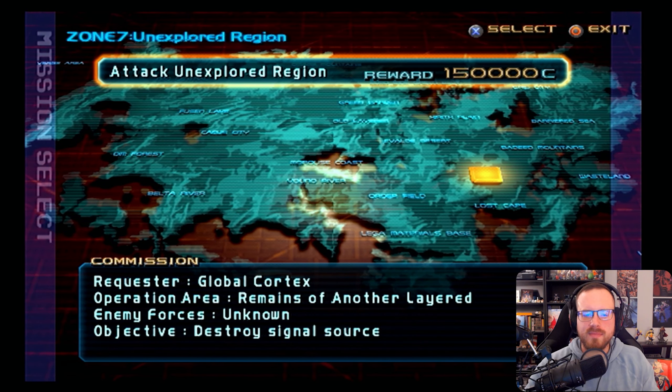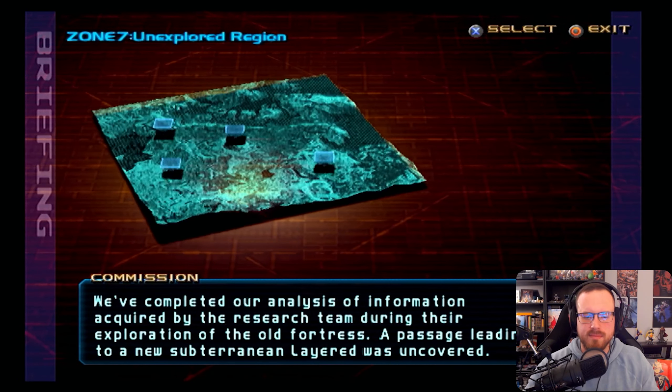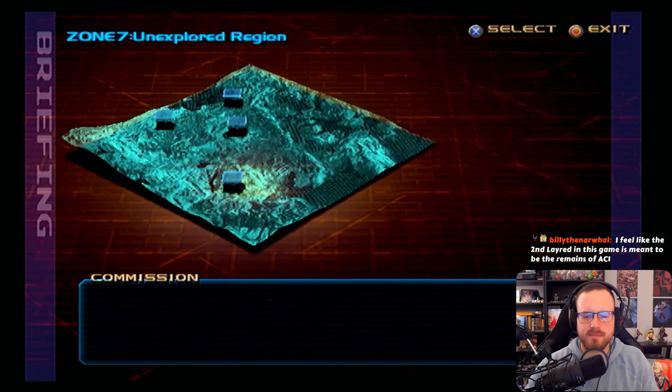Attack unexplored region for Global Cortex. We're going to the remains of another layer. We've completed our analysis of information acquired by the research team during their exploration of the old fortress. A passage leading to a new subterranean layer was uncovered. A representative from the artificial intelligence office is thought to be on site, and we've confirmed that the signals responsible for recent equipment disruptions originate there as well.